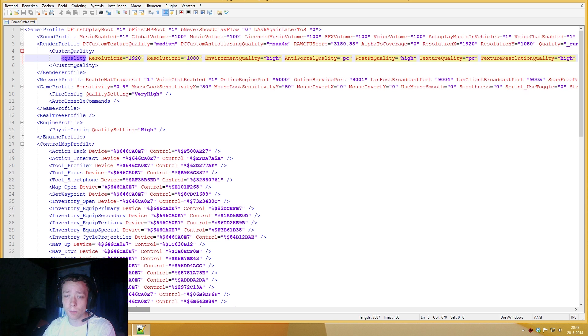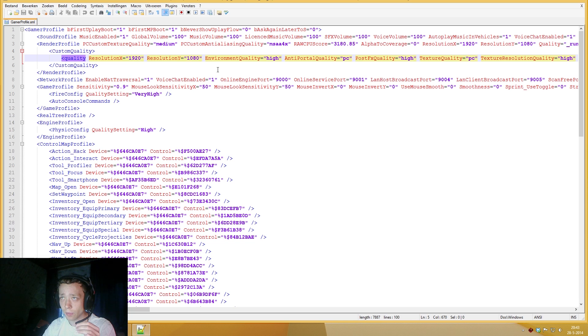You can just forget about what that is and stuff like that, but if you open that file — I've got Notepad right here — you'll see all kinds of numbers and things. The things that are important are the lines with quality settings written here.